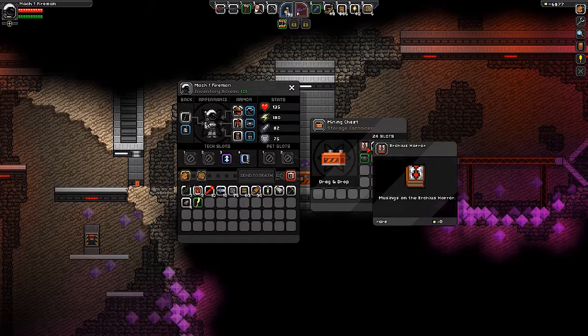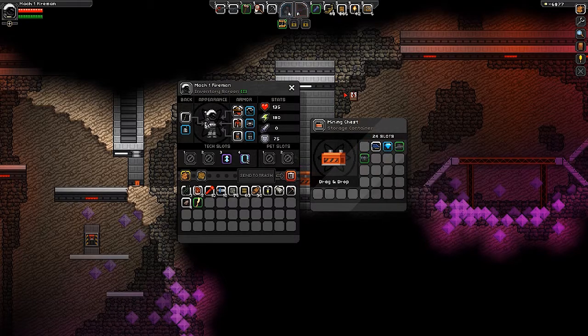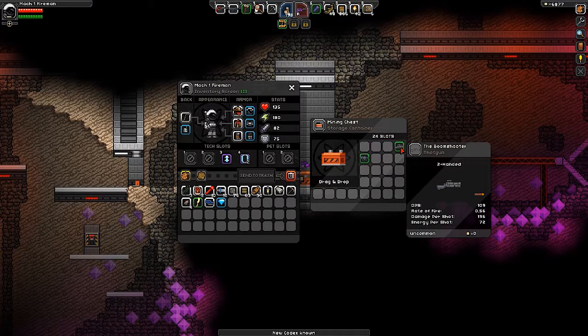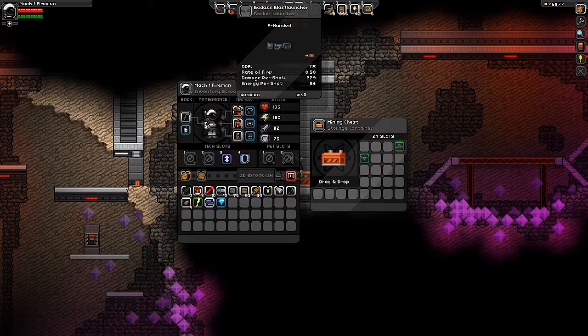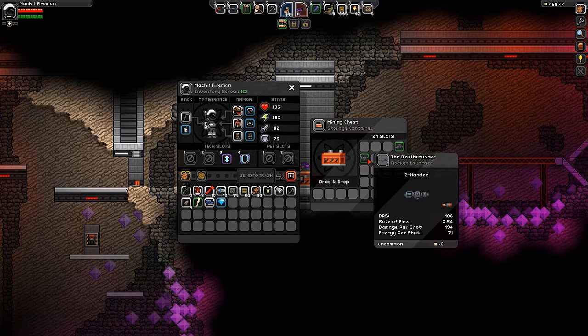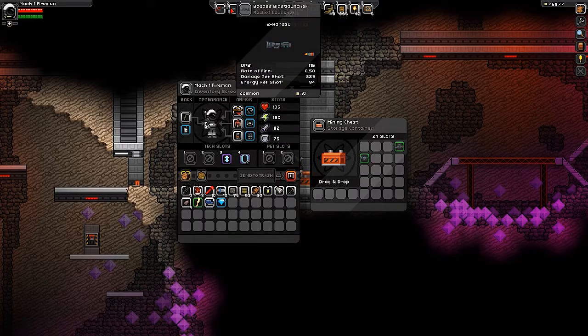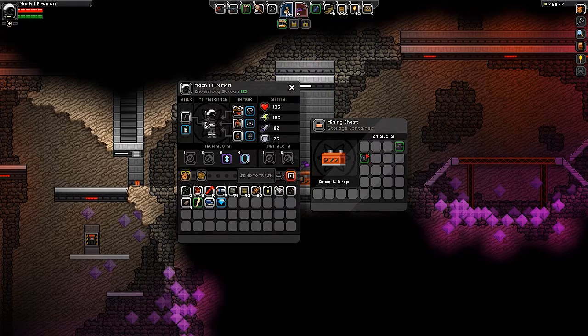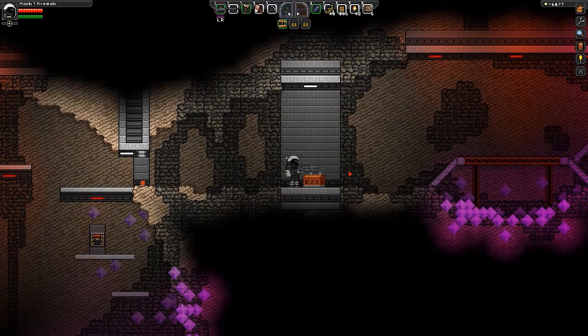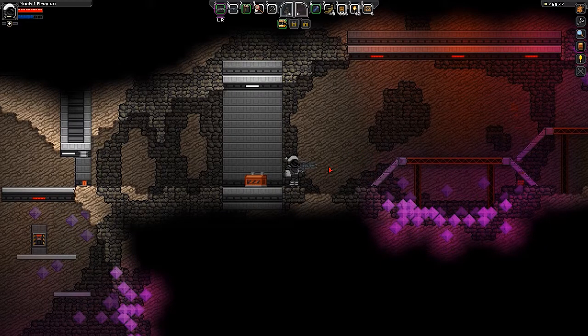Alright, so what is this? The horror musings — yeah, whatever, let's learn that. A blank tech card, I will take a diamond, I will also take the boom shooter shotgun. DPS 109 and my rocket launcher is 115, so not quite as good. But we got another rocket launcher — 106 and 54 — damage per shot 229 versus 194. Let's put this in here. I was so not expecting to get that on the first try, I'm so excited! Come on, dual wielding — wow.